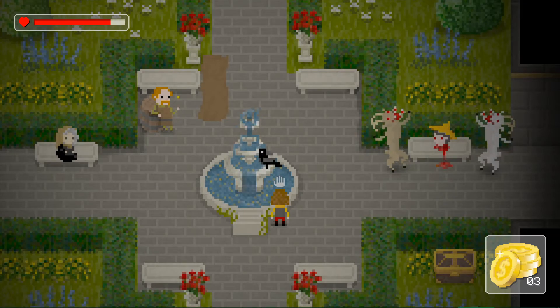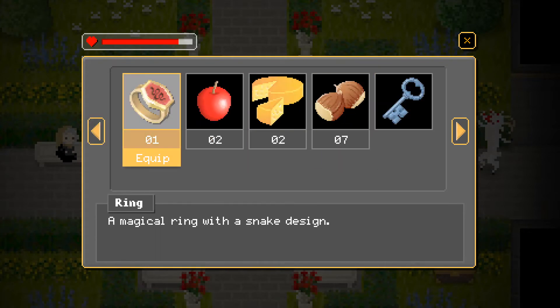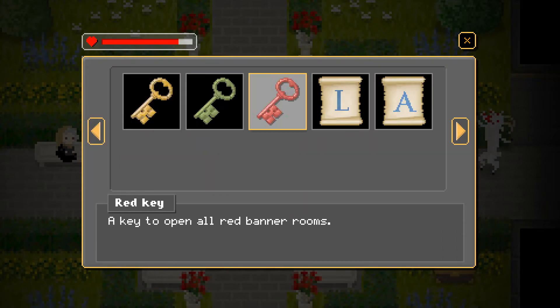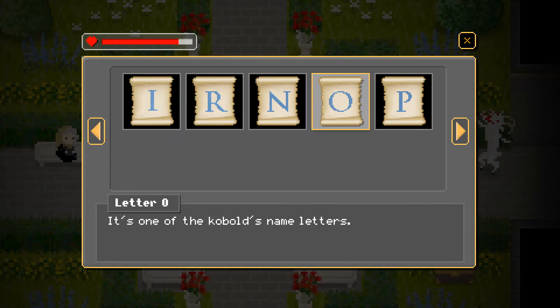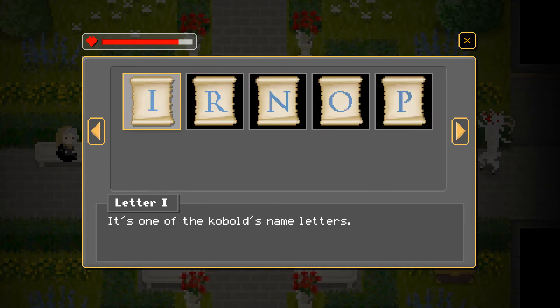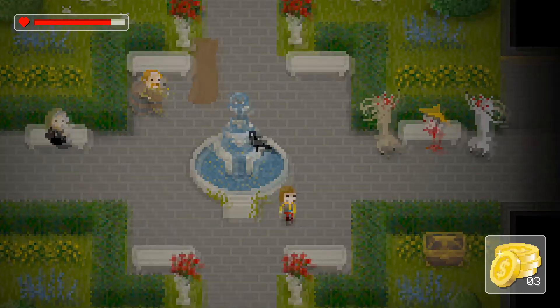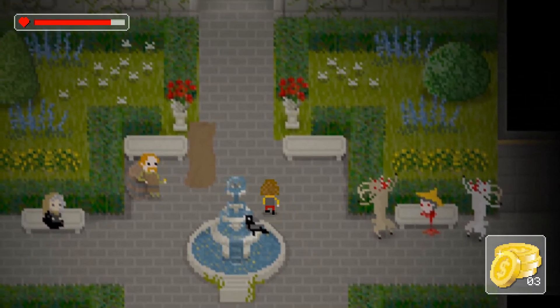Hello everyone and welcome back to my let's play of the Count Lucanor. Last time we got a bunch more letters. One of them we had to basically trap Epstein with corn, then we bargained with him to give us the letter in exchange for releasing him. Also the red guy, whose name I cannot pronounce, came into the fountain area which I don't like because the fountain area was supposed to be safe. I don't feel safe here anymore.